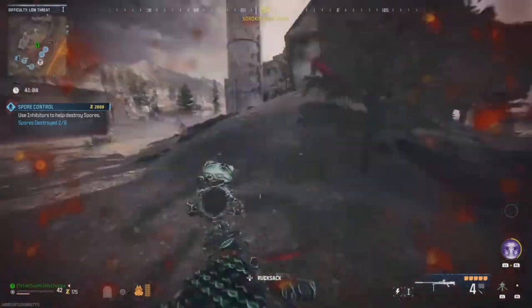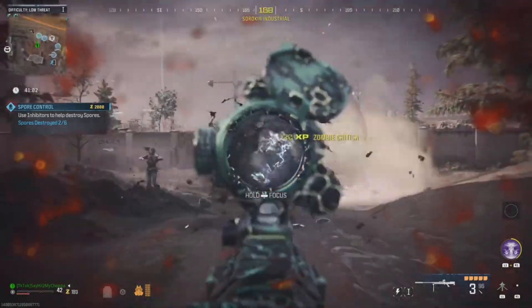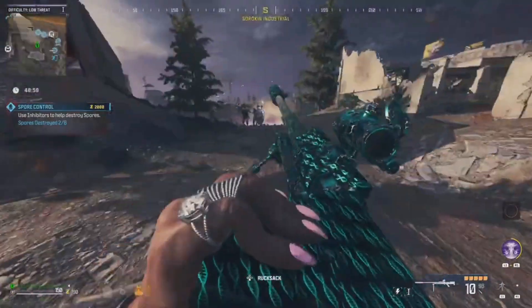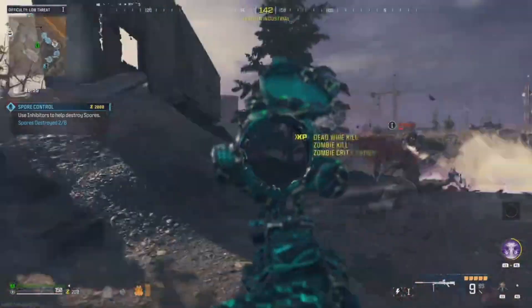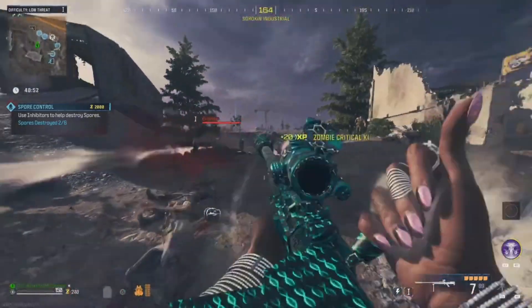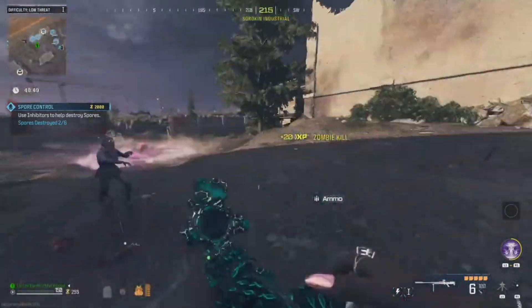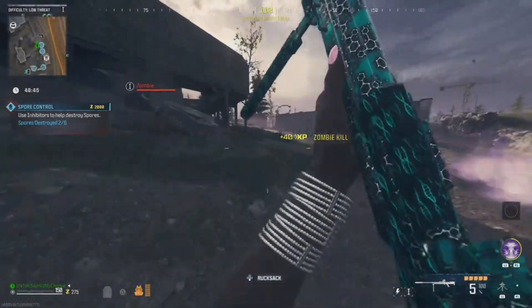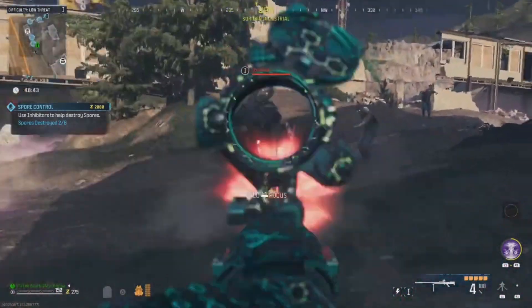Or you can just do what I'm doing right now on screen — just destroy all the spores, leave two, and then run around while the zombies spawn infinitely. This is essentially the same as the monkey bomb strategy, but I didn't have the monkey bomb and sentry gun in this game, so I just did it this way. It's the same result — zombies just spawn infinitely. Make sure you smack that like button, comment, and I've got more strategies coming in the future. Enjoy your game.